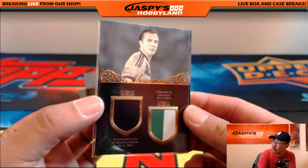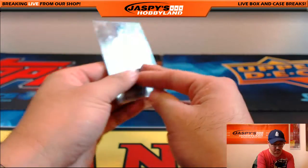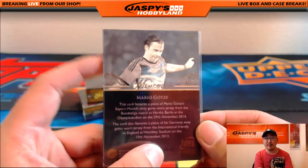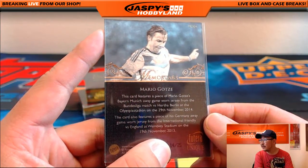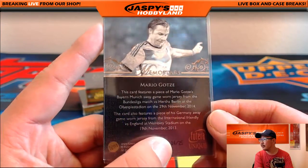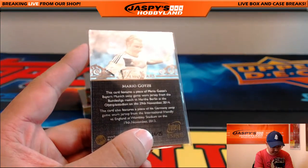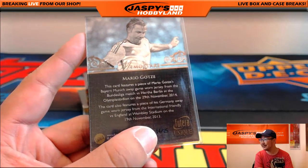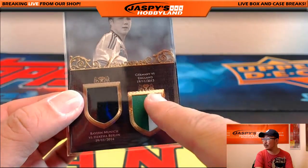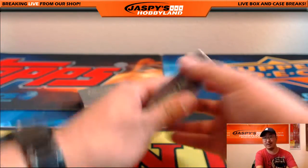Nice — look at that. Memo Stars dual relic. That's another Mario Goetze, 14 out of 25. That's another one for Paolo. It features a piece of Goetze's Munich Away shirt from the same game as the previous Mario Goetze card. The other piece is from a Germany away match — International Friendly versus England at Wembley in 2013. Nice relics right there. Nice one, Paolo.